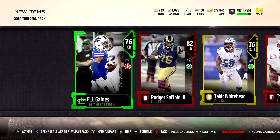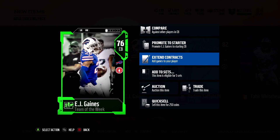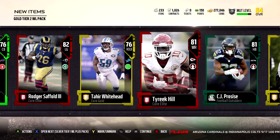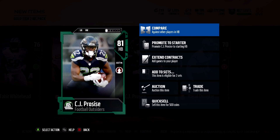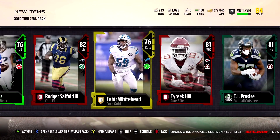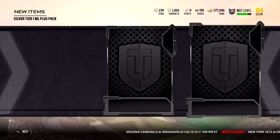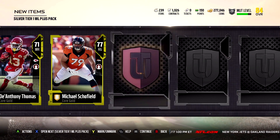We pulled an EJ Gaines - he's one of the Team of the Week this week with 85 speed, that's not bad. Then we got Rogers, Tyree Hill who probably goes for a decent amount, a football center CJ, and a few golds. Then we'll open up my next reward.